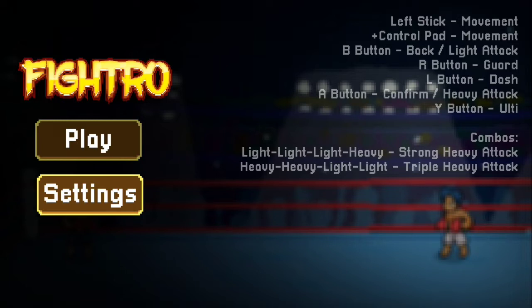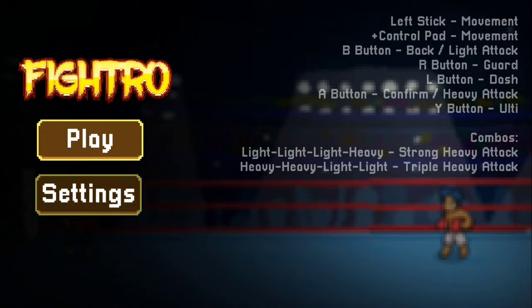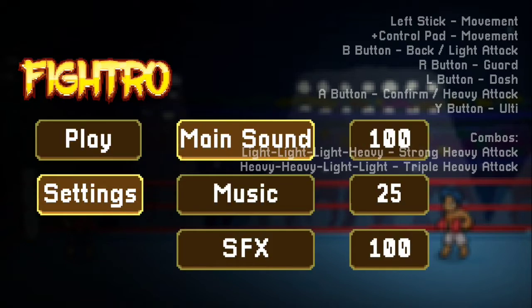You have the controls on the right-hand side there on the screen. You've got Settings and then Play. Going to Settings, there's really not much for options at all — pretty straightforward. You've got Music, Sound Effects, and Main Sound Volumes.